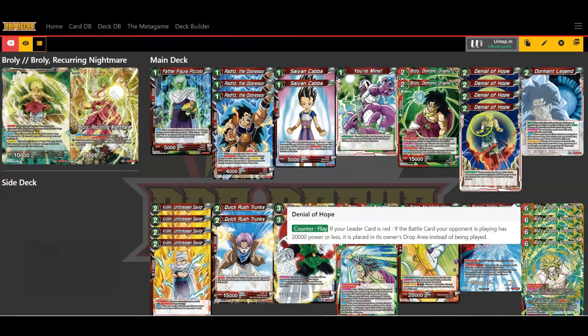Another counter a lot of red decks run is Denial of Hope. It's a counter play — when your opponent is playing a battle card and your leader card is red, if that battle card has 20,000 power or less, it is instead placed in the drop area. So if your opponent plays a key card that fuels their strategy, you tap two energy and send it immediately to the drop area, which can be very key.